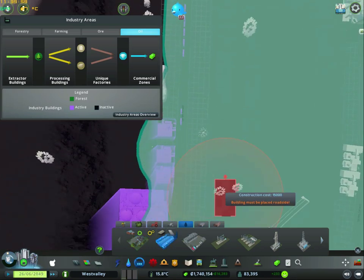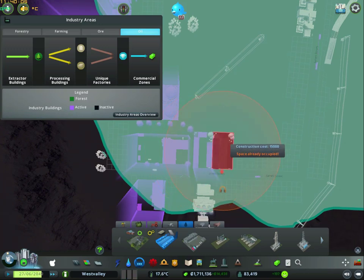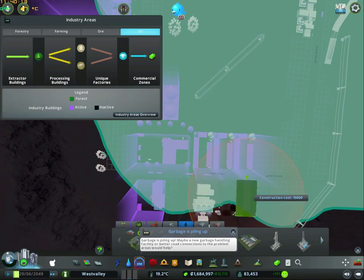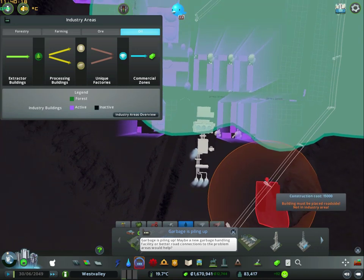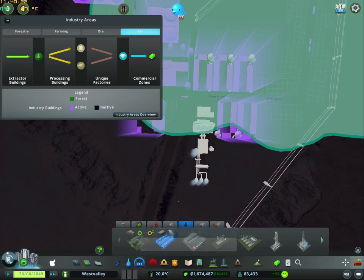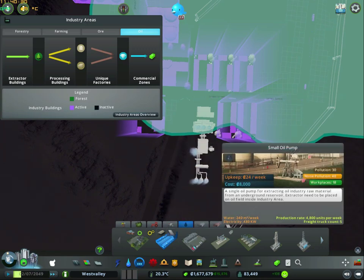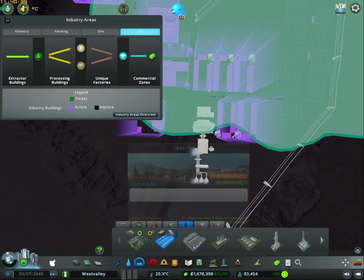Let's add back two of these that we had to delete during the alignment. Might as well add the max one. So that's oil-made factories.